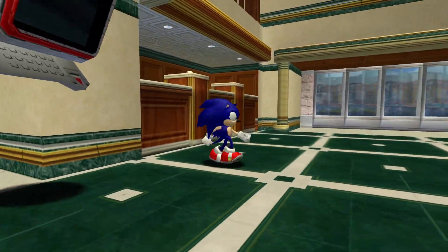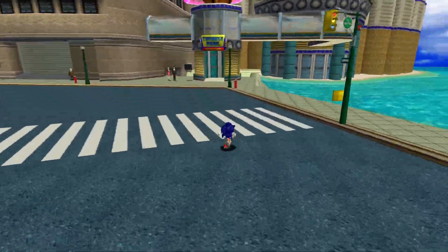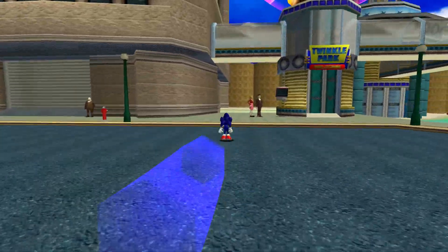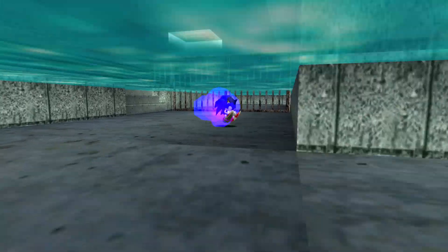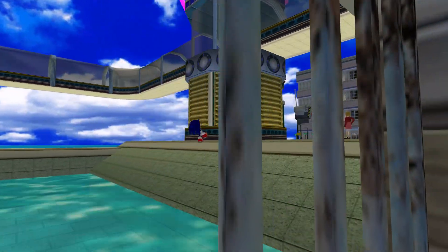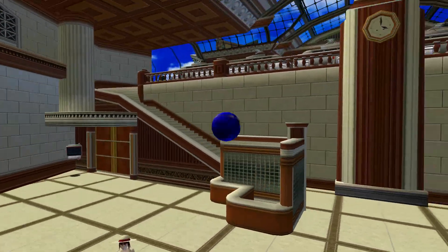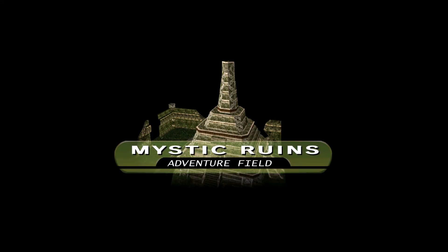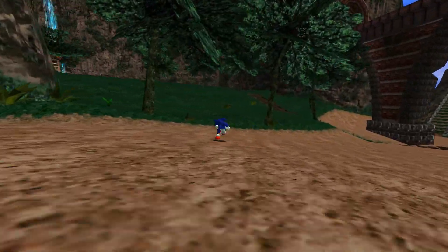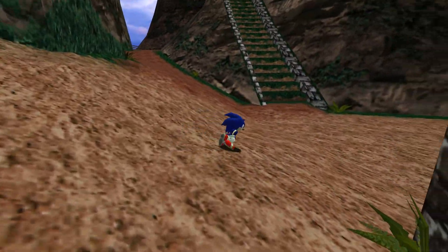We've got three adventure fields in this game — basically open world stages with sub-stages. It's kind of a shame they got rid of the adventure fields in Sonic Adventure 2, but I suppose they would have been a bit annoying really, because you'd just select them from a screen and it would make things take a bit longer.